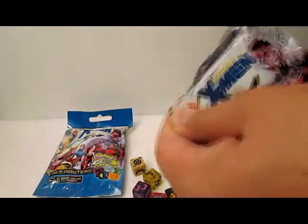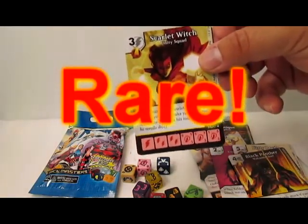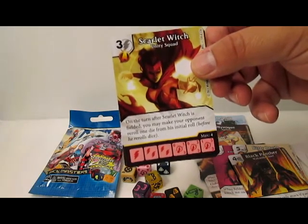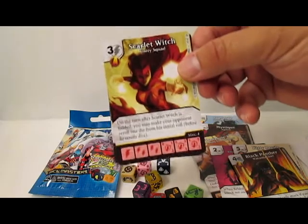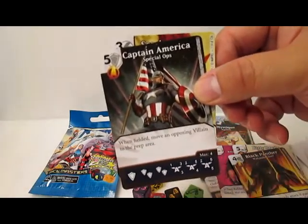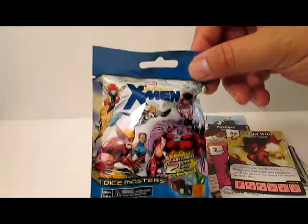Fourth pack — I see Captain America. Scarlet Witch, awesome rare again, Unity Squad, three and a bolt, Avenger. On the turn after Scarlet Witch is fielded, you may make your opponent re-roll one die from their initial roll before they re-roll their dice. Cool, rare, not too bad. And then Captain America, Special Ops, five and a shield, Avenger. When fielded, move an opposing villain to the prep area. Saw a lot of people playing Captain America today. We're going to talk about the tournament and some of the things I saw.